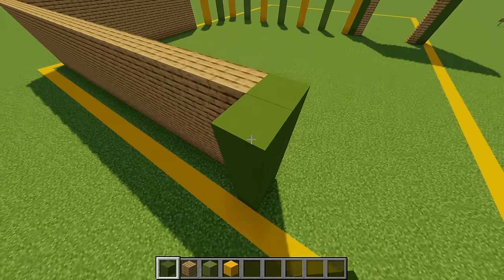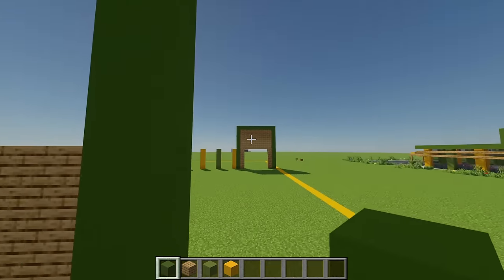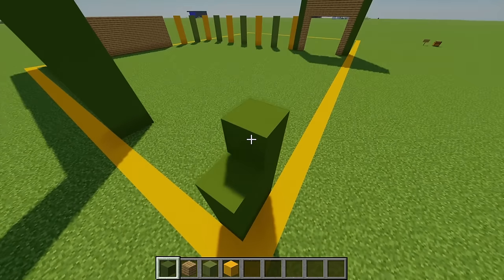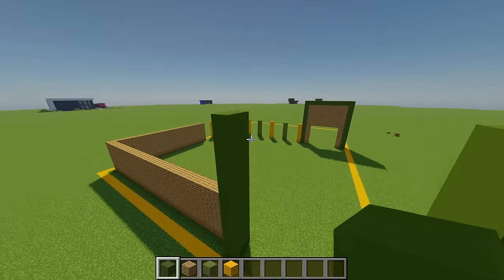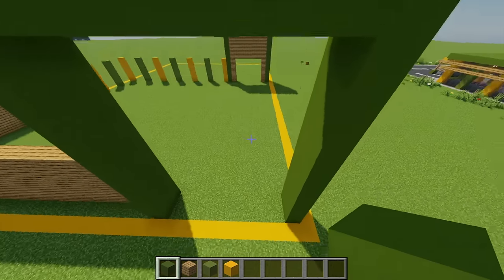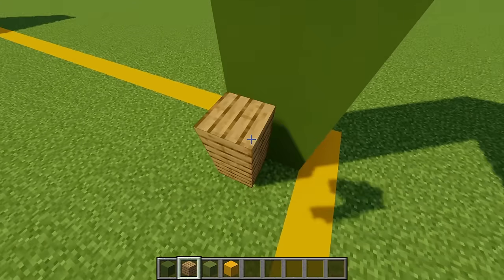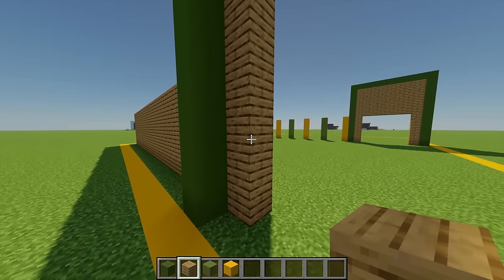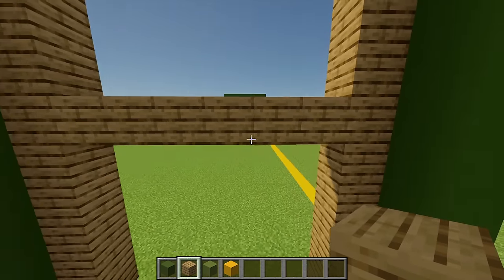We're mirroring what we've done on that side, leaving the same gap and building up another pillar of 11, then joining these two points together. Moving back to oak planks I'm going to do a strip just on either side.